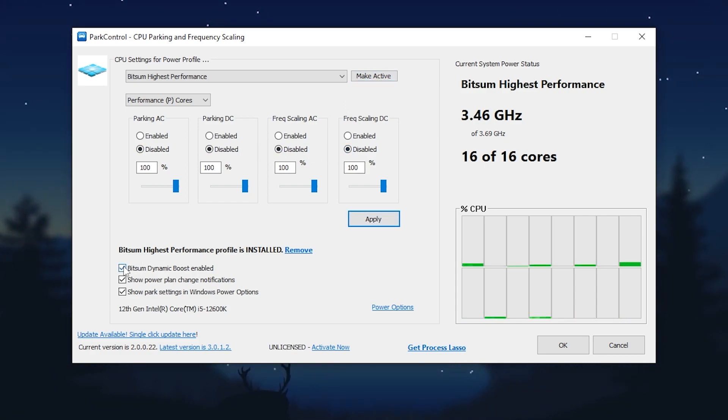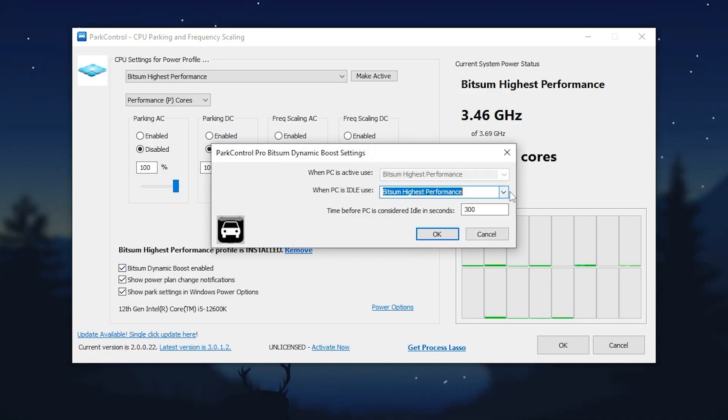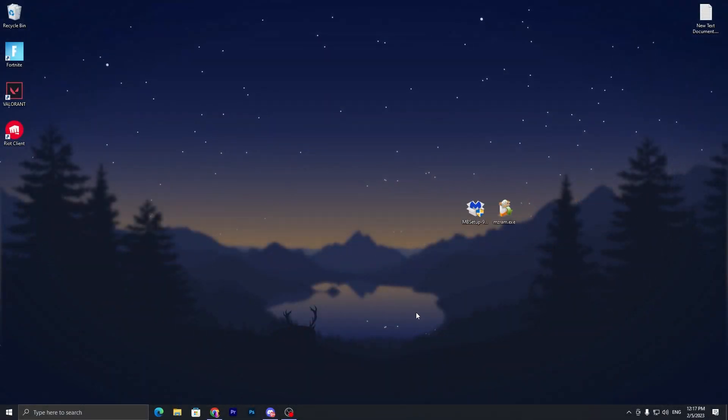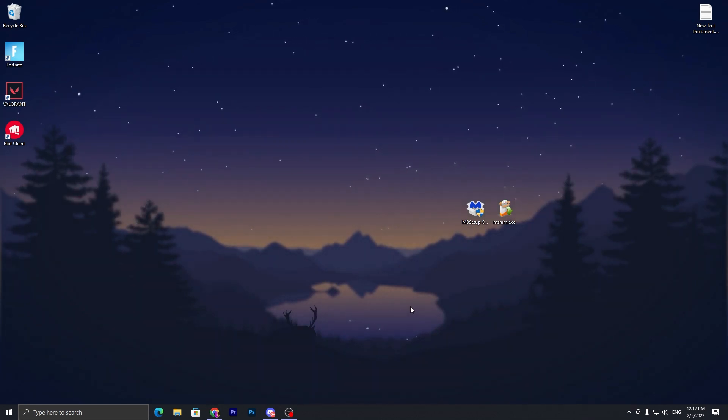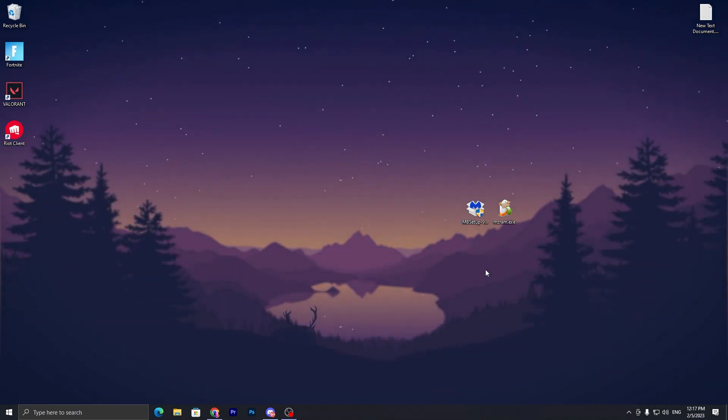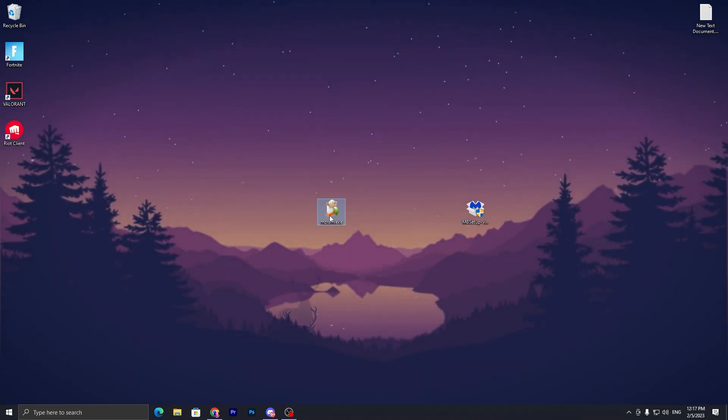Click 'Make Active', disable all the settings, hit Apply, check mark 'Some Time Boost Enable', and select 'Bitsum Highest Performance' from the drop-down again. Click OK, check all the boxes, and click OK. It will ask you to update Park Control — do not update it, because after updating it will ask you to purchase the software for premium usage.